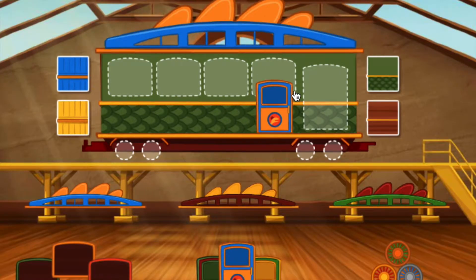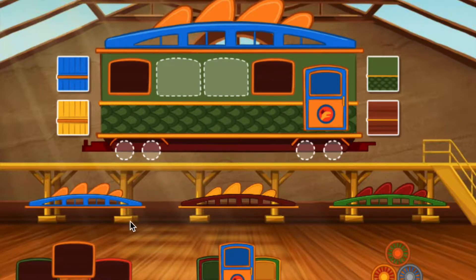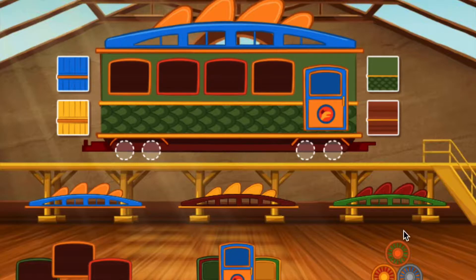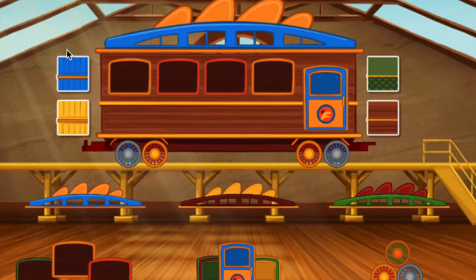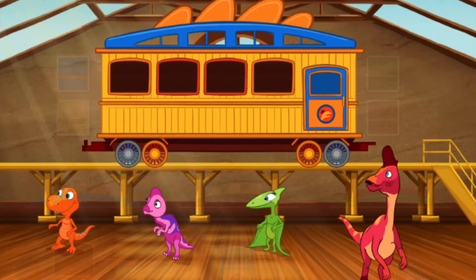Nice. Now that's a nice train! Now let's add some passengers. Choose and drag a dinosaur to your train. Click the green arrow to move to the next step.